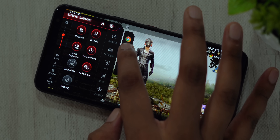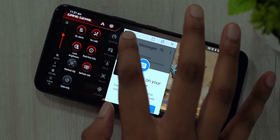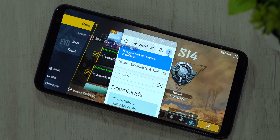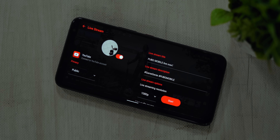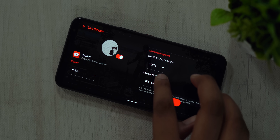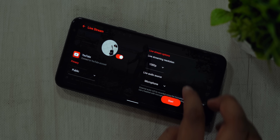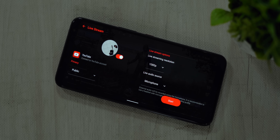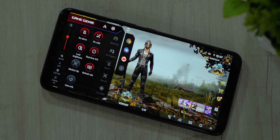Another thing I did is set up floating window app shortcuts. So even when I'm in a game, I can just open up an app like Messages or WhatsApp in a floating window and check my messages. There are a lot more options here like the ability to go live on YouTube — and as you can see, it also uses the selfie camera. So it's clear that along with gamers, the ROG Phone 3 is also aimed at content creators who want to stream their gaming sessions. There's also the option to record the screen, create macros, set up a crosshair, and obviously the super cool air triggers.